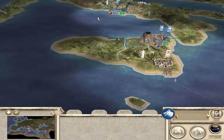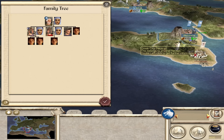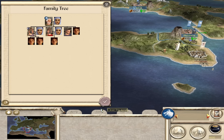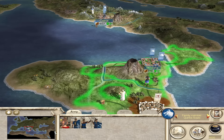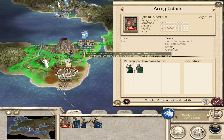First things first - we don't have senate missions, so we're not going to get anything for taking Syracuse. We don't technically need to go to war with the Greeks, but I will anyway. Let's take a look at what characters we have - this guy here has some command, political promise, he's smart and generous.